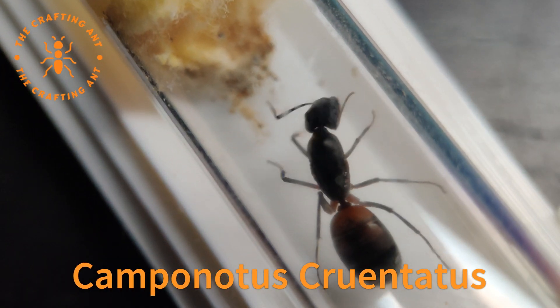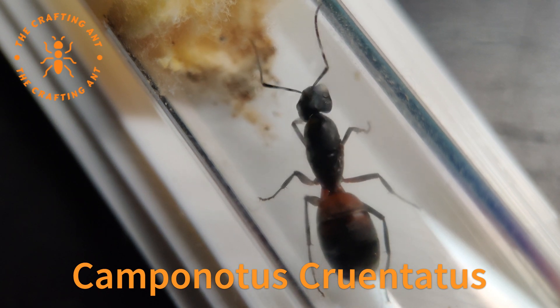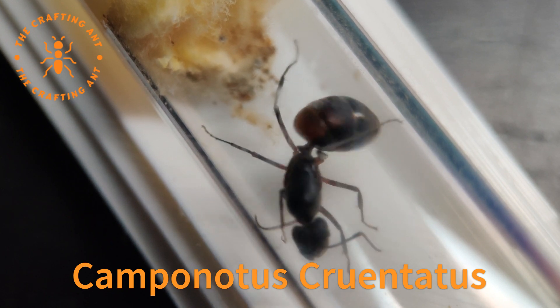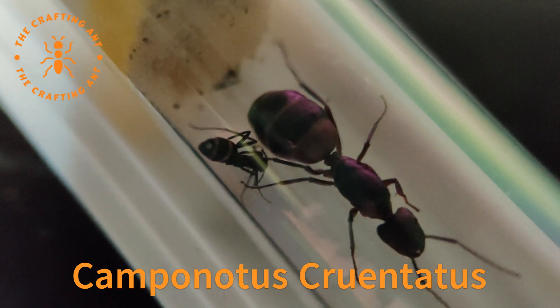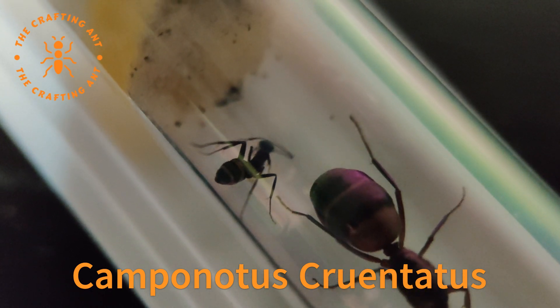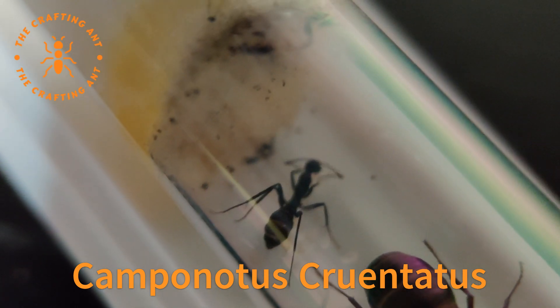Now it's time for our two Camponotus Cruentatus colonies, and it's not looking good — especially our second queen. She had laid some eggs, but she keeps on eating or dumping them. Our first colony is going up and down. She came with two workers and there has been brood, but then it disappeared, and now there's a small amount again.